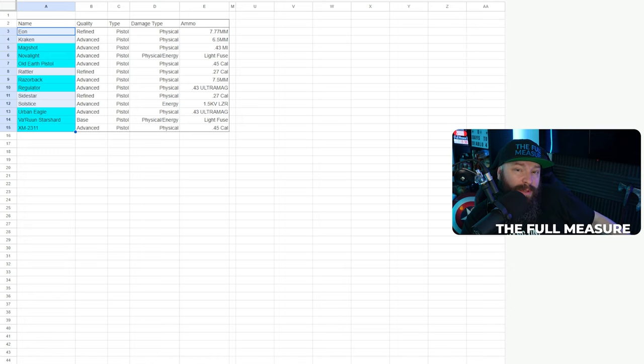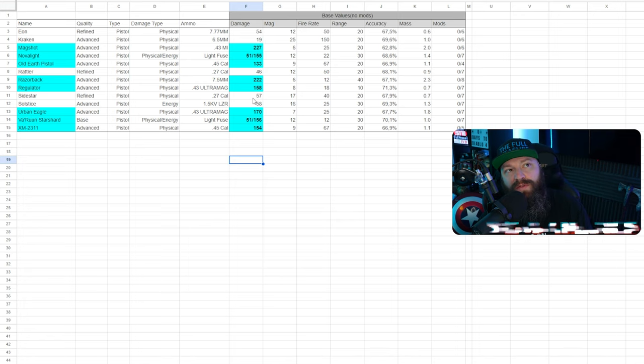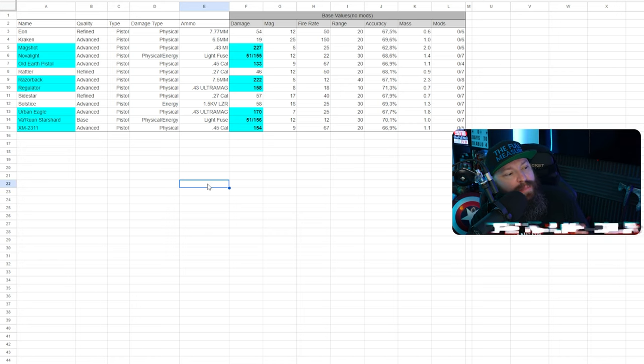We have 13 different pistol types available. When I say base values here, it means no mods are installed, but if you see different values on yours, they can be affected by skills you've put points into — like the Ballistic skill or the Pistol skill, which increase weapon damage. So if you see a damage value you like, know that it can only get better with skills.